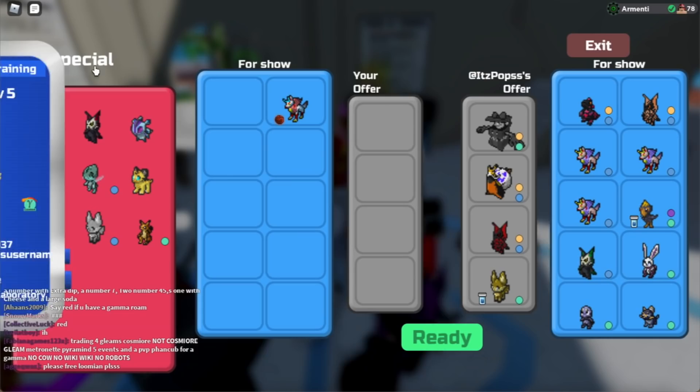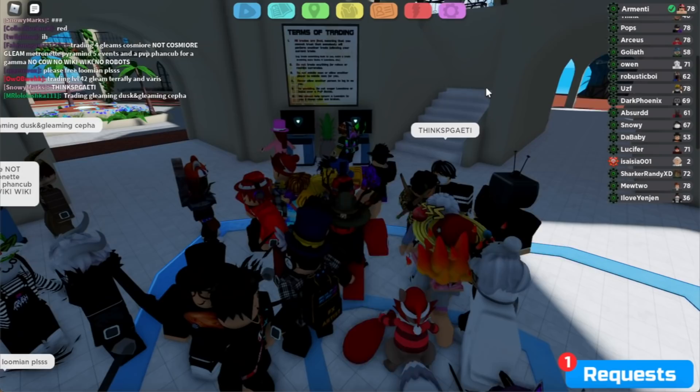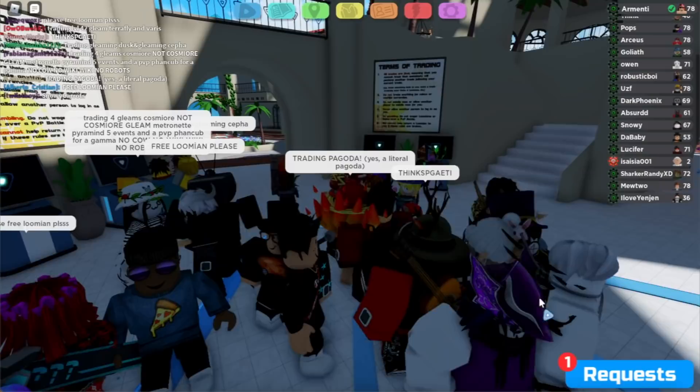Pretty, pretty good deal. However, this is slightly under what Think offered us. So far, the best deal that we've been offered is the Rainbow Twilight and ads. So let's just ask again, and let's see who's actually going to be offering the most for this pagoda.